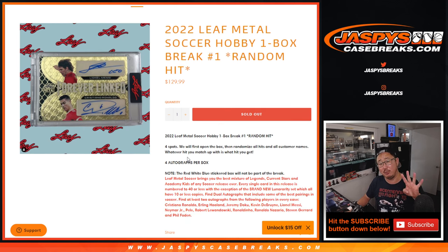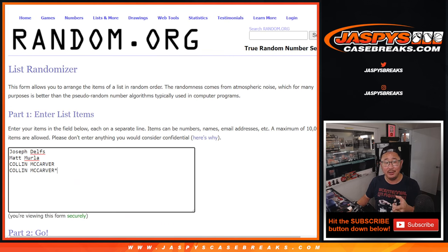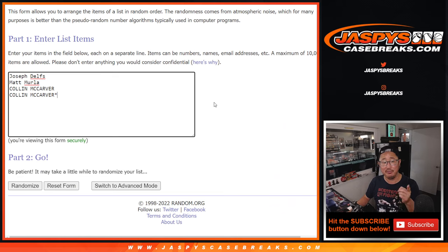So it's only a four-spot break — there's four autographs in the box. We're just going to type them into that list. Thanks to Joseph, Matt, and Colin for getting on this. We'll randomize your names, randomize the four hits, and match you up with whatever it may be.